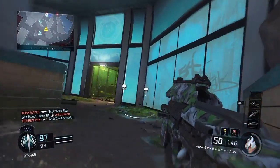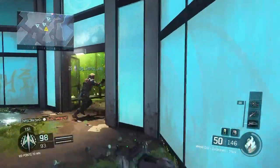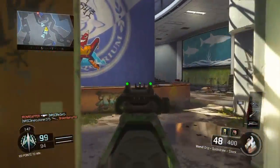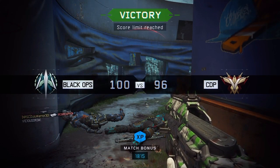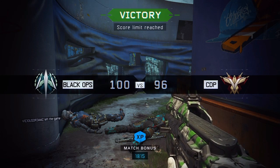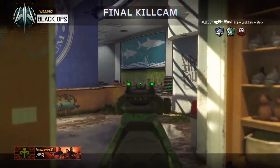It's 98-93 — we only need two kills to win. Your boy gets the last kill at 100-96, they were only four kills away from winning, but we ended up clutching it. That's another W for the NRSec clan.